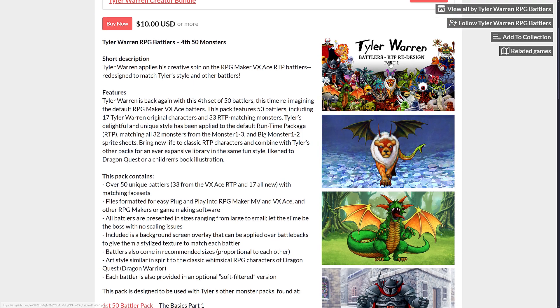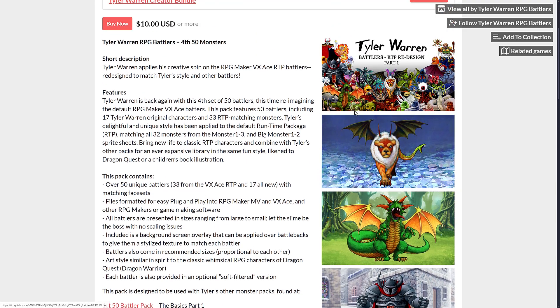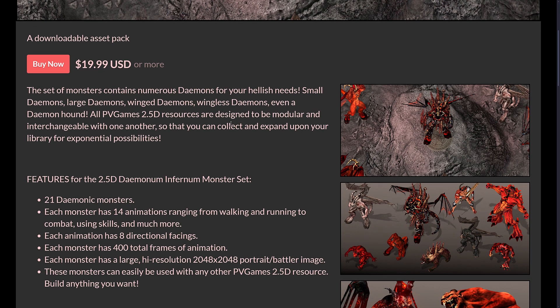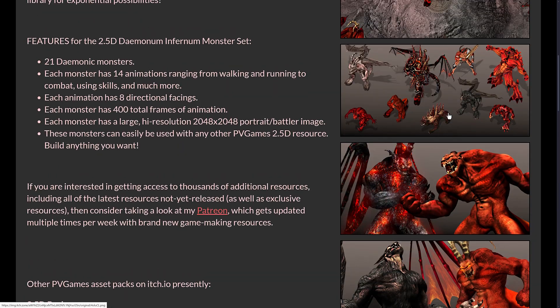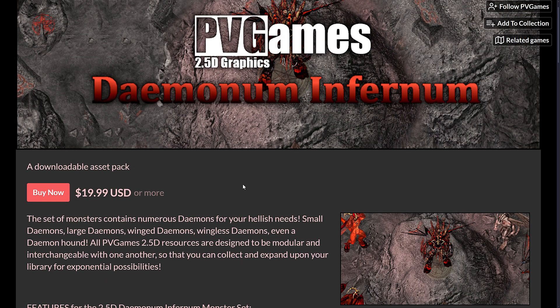We also have Tyler Warren battlers — you can see this art style. Unfortunately, you're going to see no real consistency between them, but if you're doing an RPG Maker VXA style battler, that is what these packs are like. There's just so much in this that you could probably get away with only paying attention to a third of the contents if it fits your art style. There are also Infernal Characters, again in that 2.5D style, and that's not an art style you get very often.